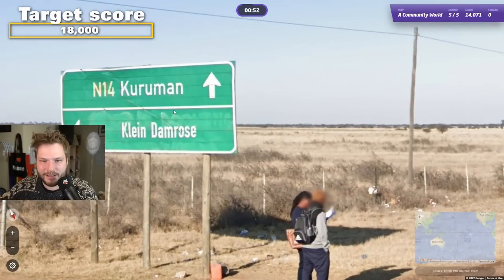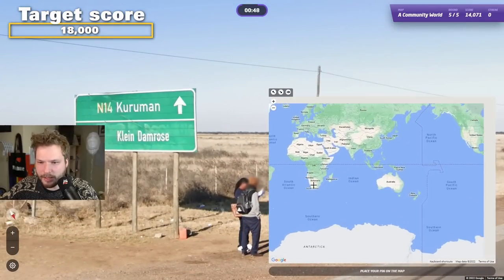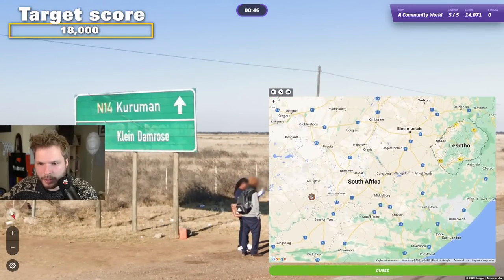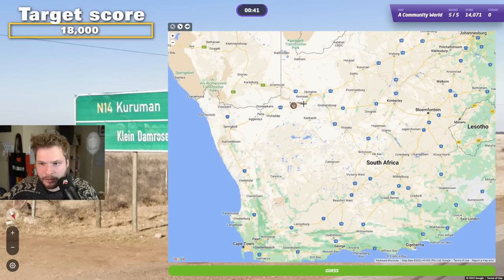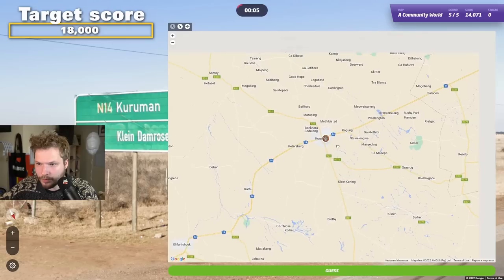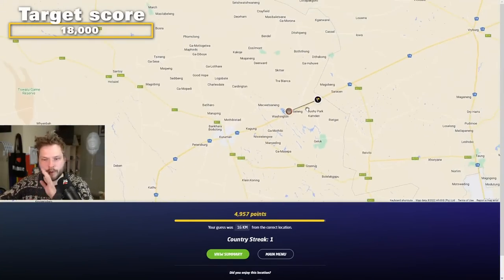We need to 5K this. Kuruman, Kleine D'Ambrose, N14 — where is N14? Nuruman... where is Kuruman? We have Kuruman on the sign. We were close, we were close.